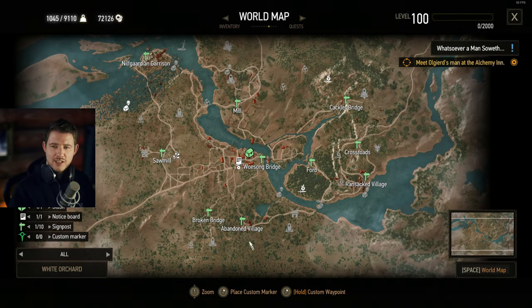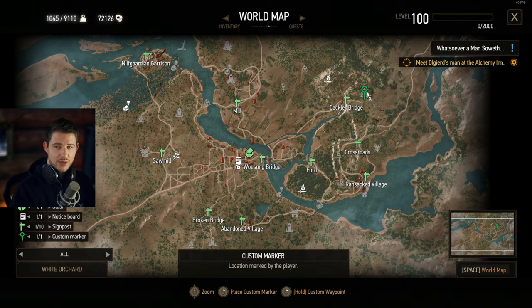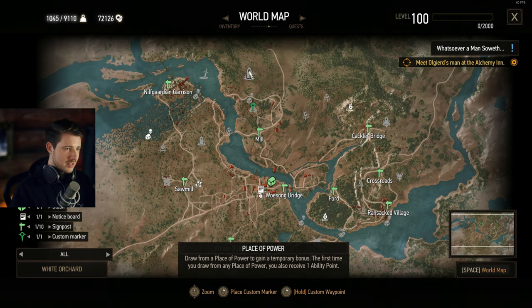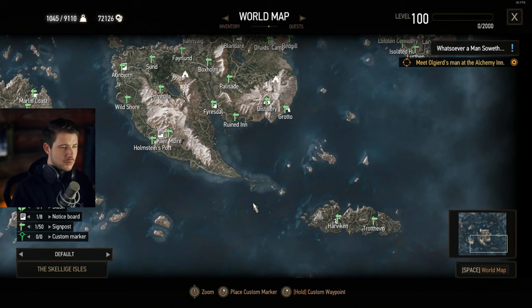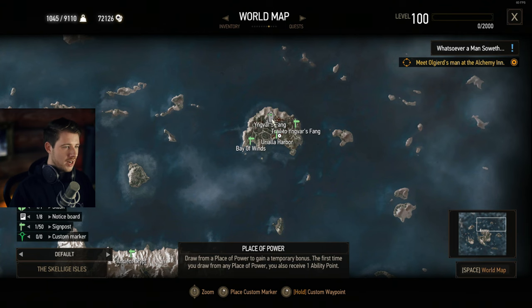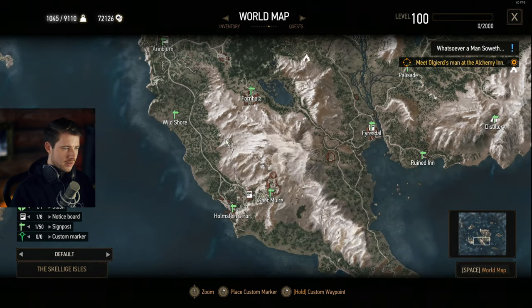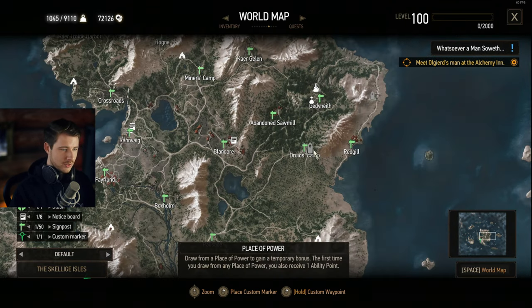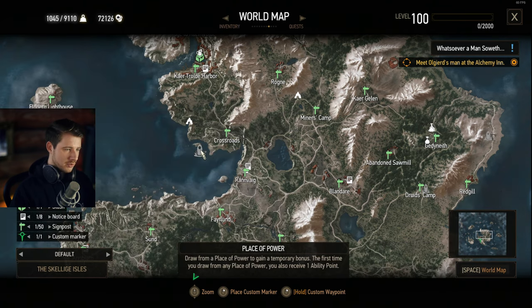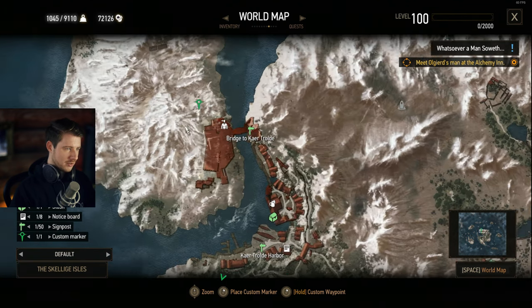You should go back to White Orchard. There are places of power: the first one, a second, the third at the Crackler Bridge, one north of the mill, a second north of the mill, one in the graveyard, and one north of the south mill. In Skellige, there's one on the island left from Harviken, one on the northern island at Ingversfang, one at Svorlag, one east of the wild shore, one here on this pathway south from Faunhala, one at the Druid's camp, one east from Gedenith, one at the crossroads, one in the ancient crypt, and one at the Bridge of Kertrolde.